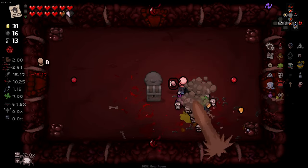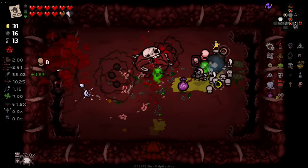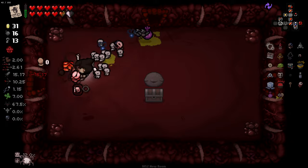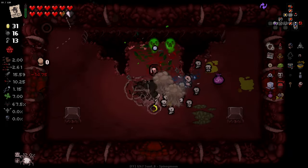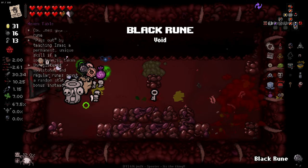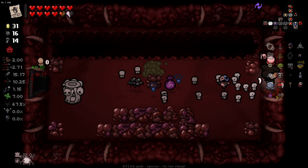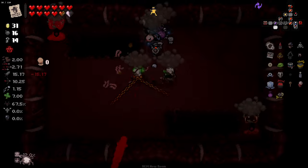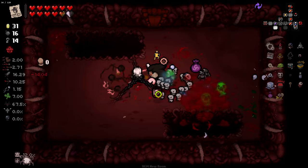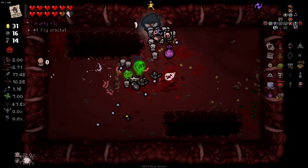This item, even on a regular run where you don't have all this crazy charge stuff, seems like it'd be pretty good. We've already done Soul of Golem — a bit of extra fire rate, nice. Technically we could play the sac room because we have so much HP and the Wafer, but do we need to? Although, I suppose I could teleport to the last floor and just fight Mega Satan. Honestly, let's do that — why not?